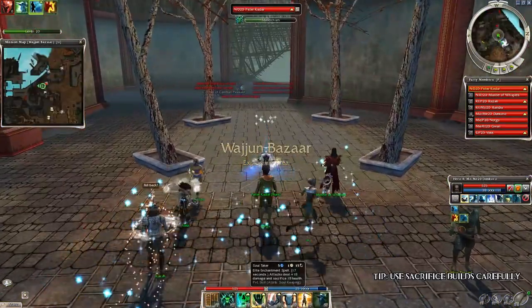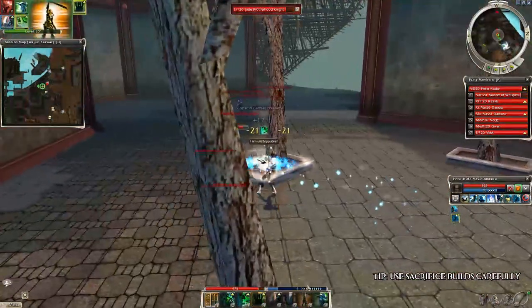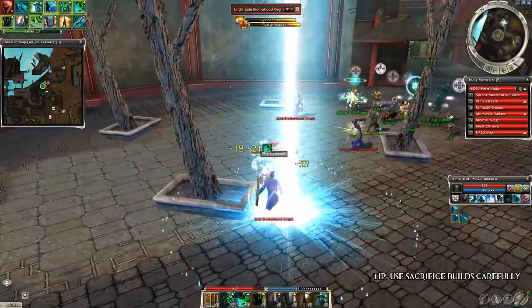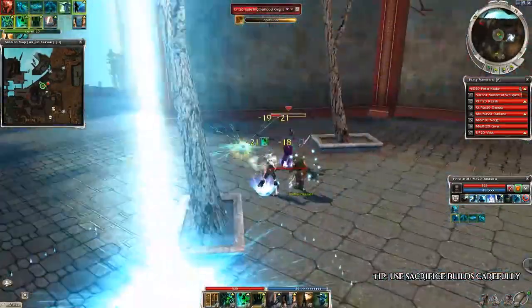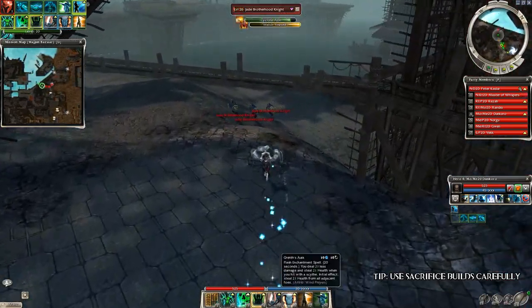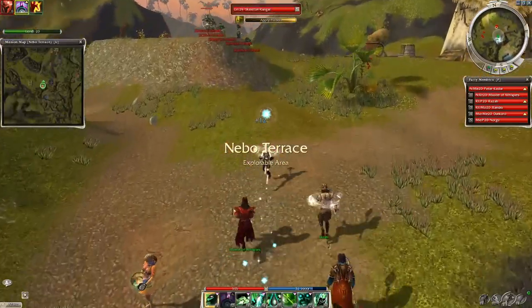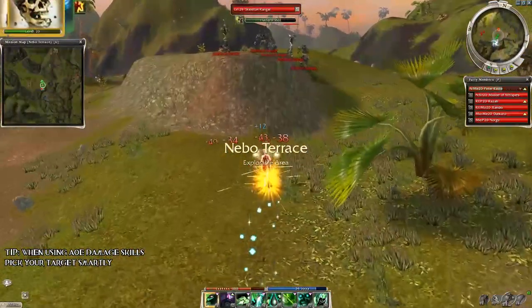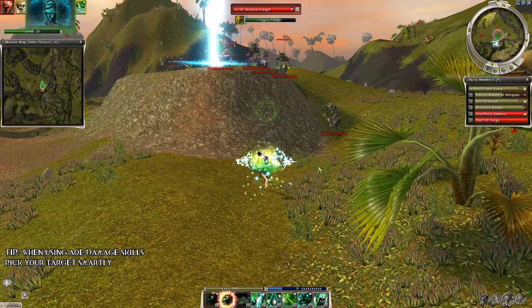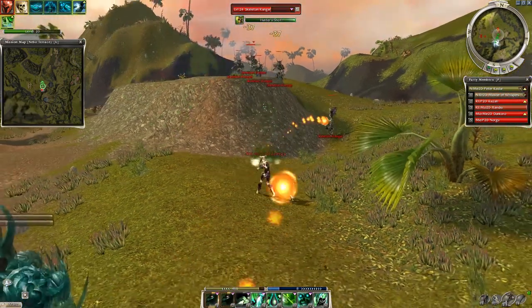If you are using sacrifice skills, play carefully, because a badly timed HP loss can result in wipes. Make sure you have some sort of armor boost or a decent healer, and if you are playing with real players, let the healers know your HP might drop quickly. If you are using skills which do AoE damage like Spiteful Spirit or Mark of Pain, always target a foe in the middle of a big group — hexing a single mob is not really viable and results in less damage.